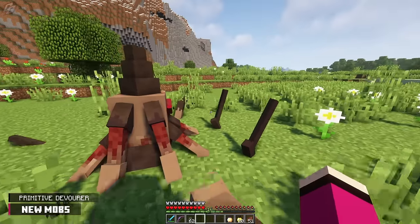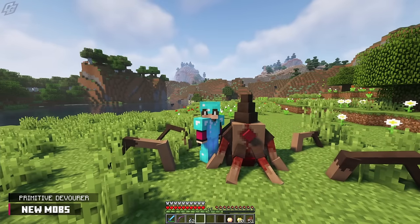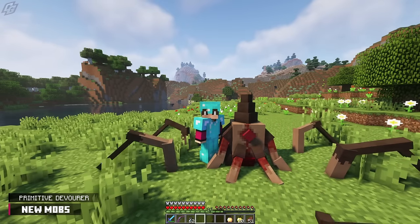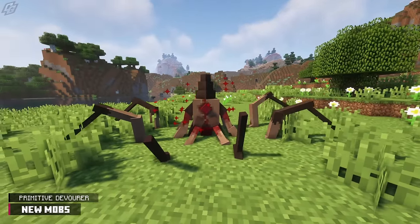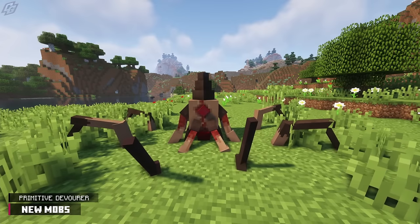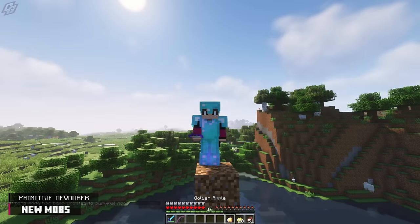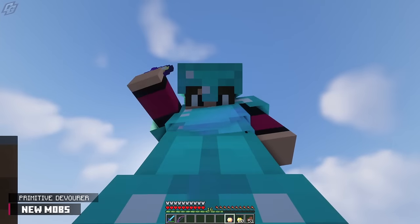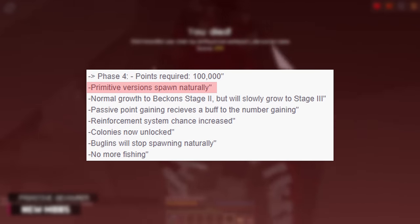The one weakness of the Devourer is land, or lack of water. It will not attack when out of water, and it will start to suffocate slowly. It has 60 health points and takes a heart of damage every second, and it will try to adapt to suffocation damage. This parasite will most likely spawn at a certain evolution phase — my guess would be Phase 4, since that's when Primitive Parasites can spawn naturally.